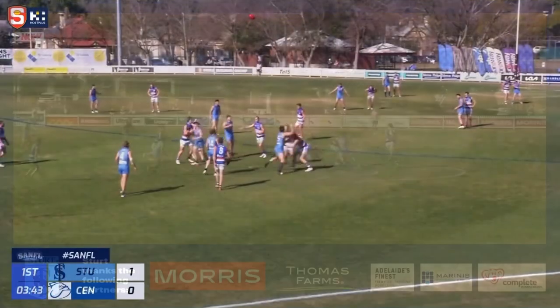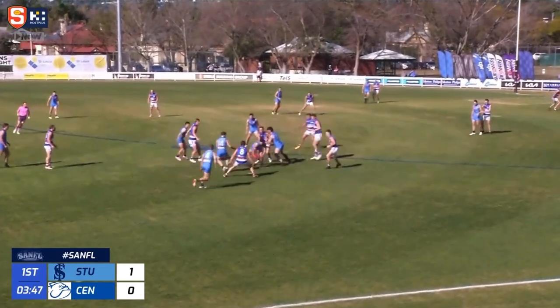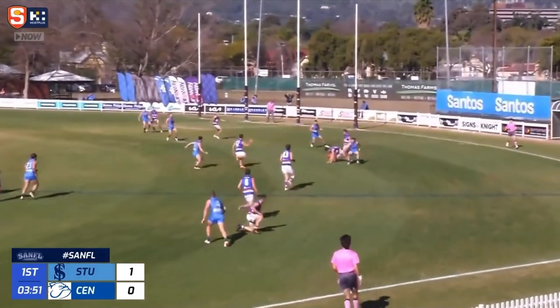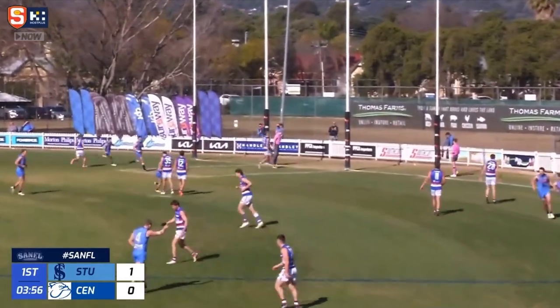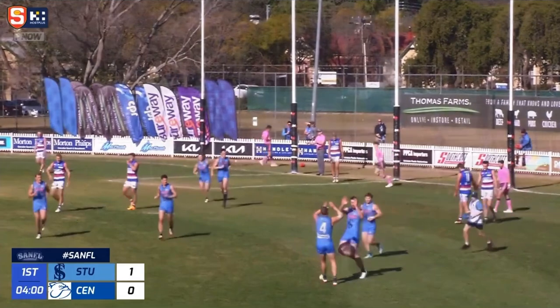Good smother there from Snelling. Doyle got the tap down. Howell, Battersby, funnels it out to Tearley. It goes with the underground kick, just spilled through the hands. And now McFadgen with the cheeky little snap from the boundary — that's a goal, his first, the Double Blues' first.